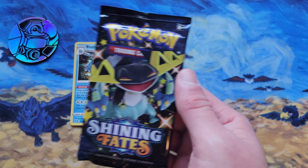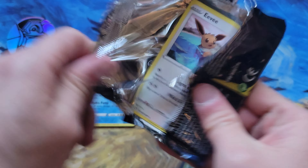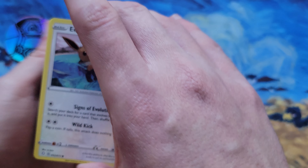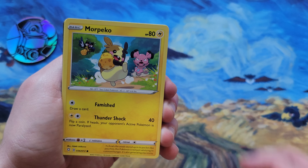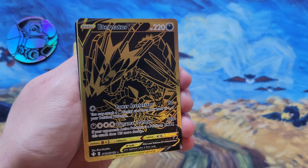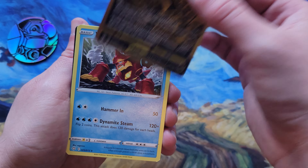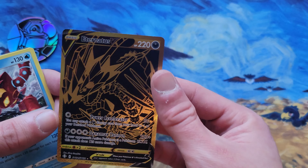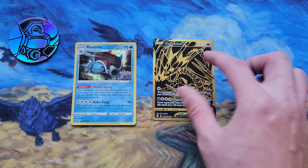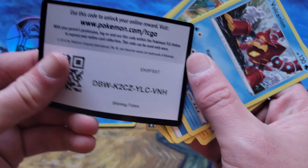Let's go ahead and end this video off with a Shining Fates pack. If I can get it open. Here we go. Can Shining Fates get us something? Because we have a whole lot of nothing to show for this video. There we go. An Eternatus V Black and Gold card. Anything behind it? Just a Vulcanion. But that's something I would say. Glad to have just pulled something out of this mystery box.